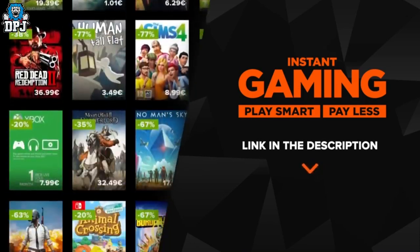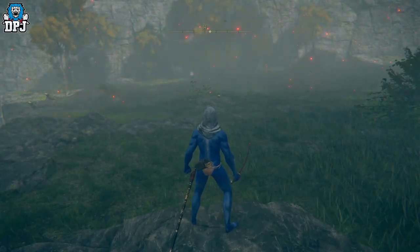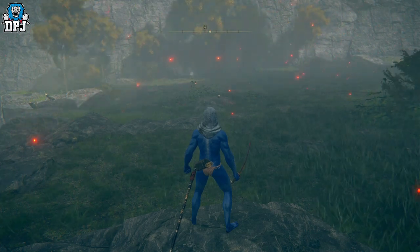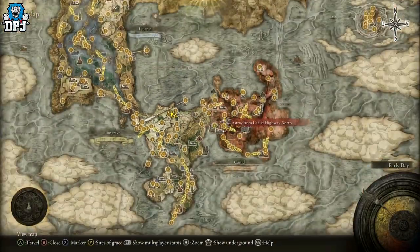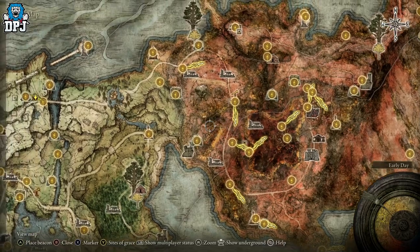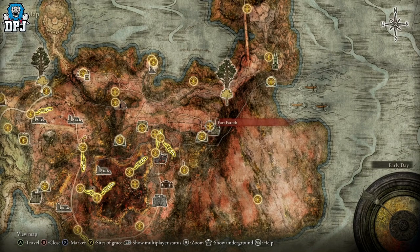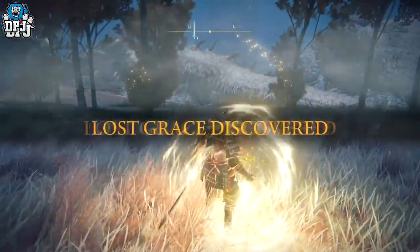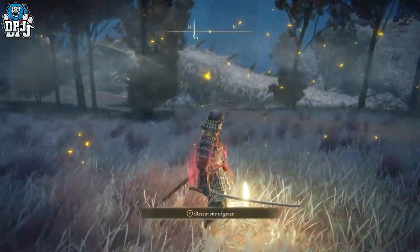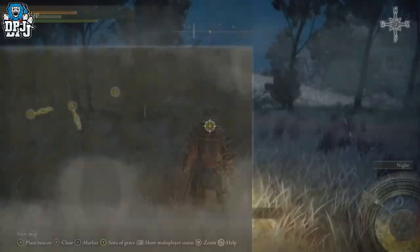The first rune farm is incredible for new players. There's a sleeping dragon at the Fort for Wrath grace point — a gigantic sleeping dragon visible on screen right now. Killing it gives you a good chunk of runes, and early players may have already killed it, but if you haven't, it's farmable. You can kill it roughly every five minutes as a brand new player.